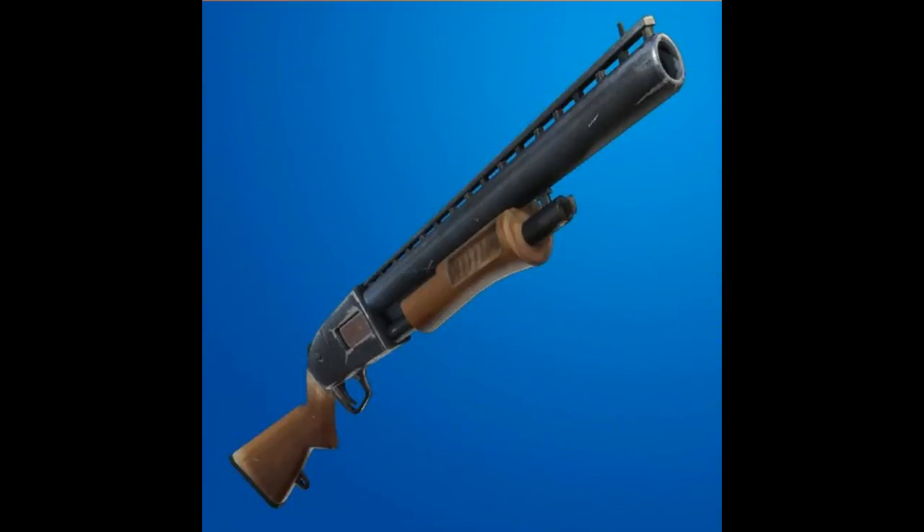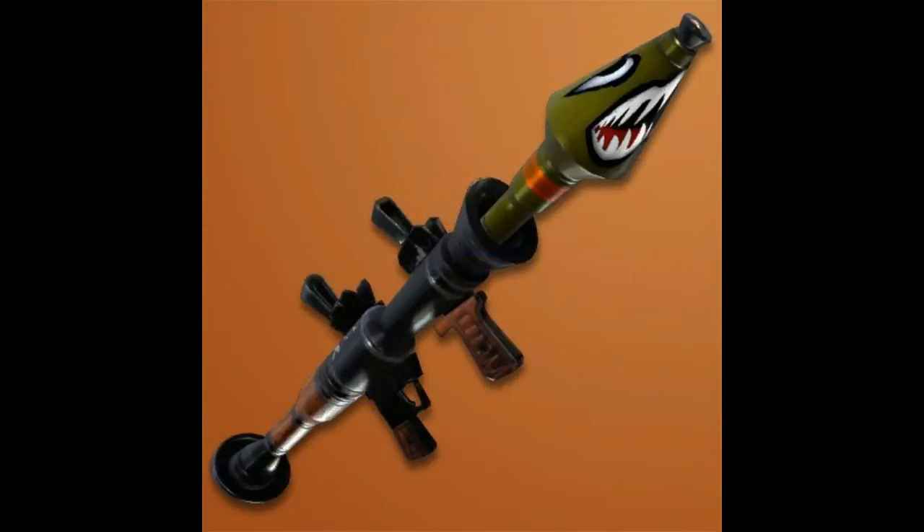The shotgun kill should be quite easy but the explosive weapon kill might be harder. A rocket launcher would be easiest for this — just fire your explosive at your opponent and hope.